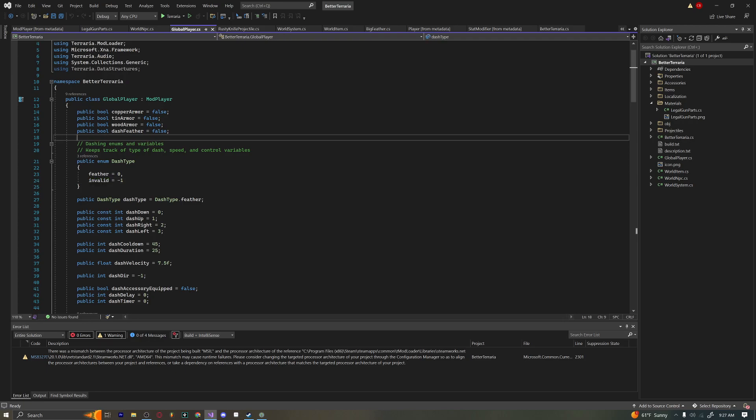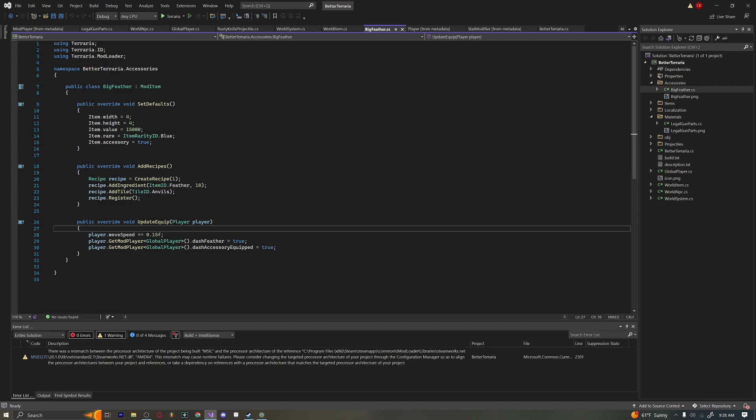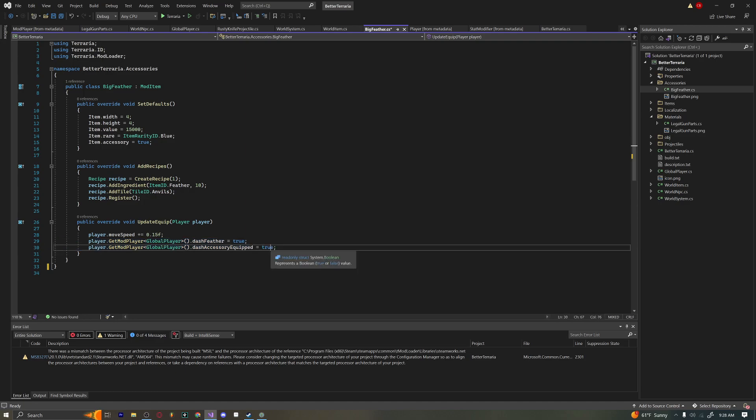The first thing we have in our mod player is a public boolean, and this is going to determine whether or not we actually have the accessory equipped. If I go into my accessories, into my Big Feather — in my public override void UpdateEquip I have my player.GetModPlayer GlobalPlayer, the name of my file, and then dot dashFeather and dashAccessoryEquipped set to true.